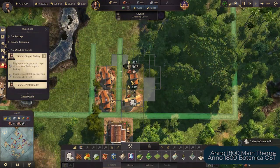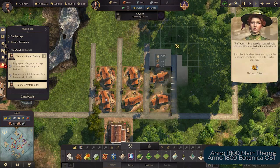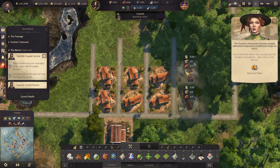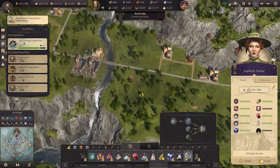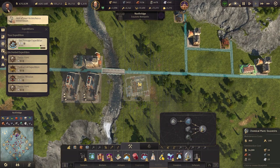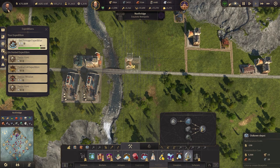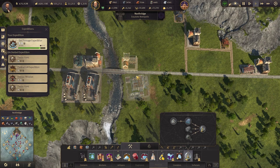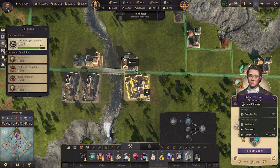A new multifactory — orchards — will be introduced as well. It is a building that uses an area around it for resources, just like lumberjacks' huts, and you can customize what it produces. Another multifactory, a chemical plant, becomes available which produces tourist needs like shampoo, lemonade, and souvenirs. It functions as a regular factory to which you provide goods and it outputs the recipe's goods. Imagine having shampoo as a need during that time — these are genuinely extravagant.